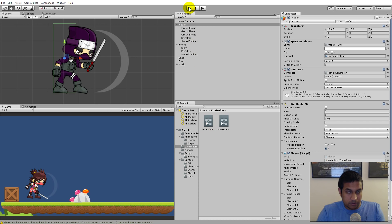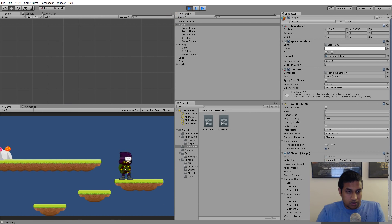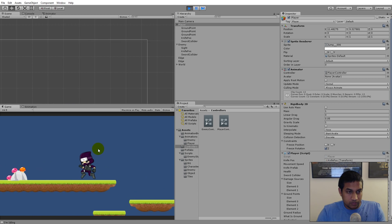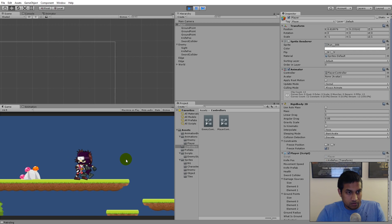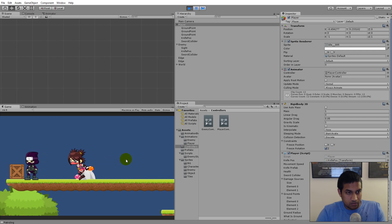Let's test this. The player takes hits — one, two, three, four, five — and when he dies, the enemy immediately stops attacking and starts patrolling. She doesn't keep hitting the player when he's dead. The event system is working correctly.